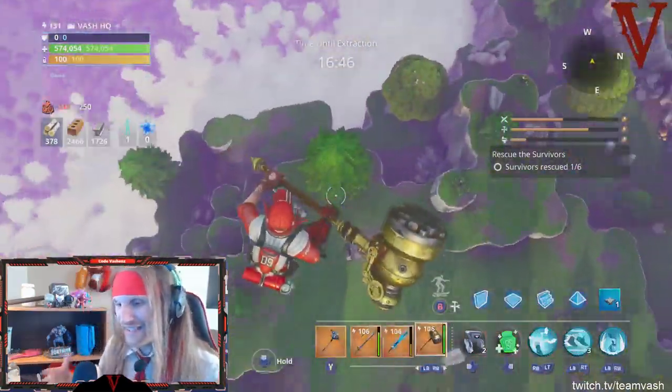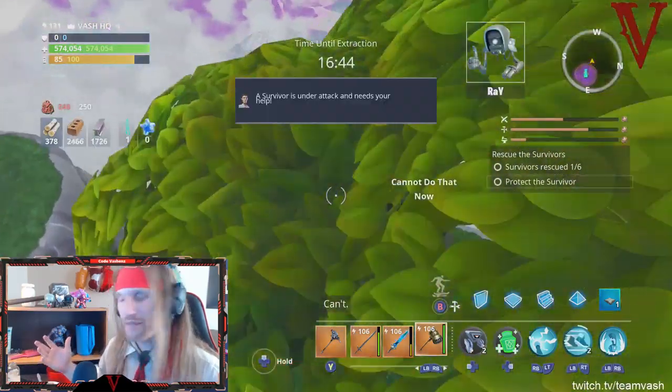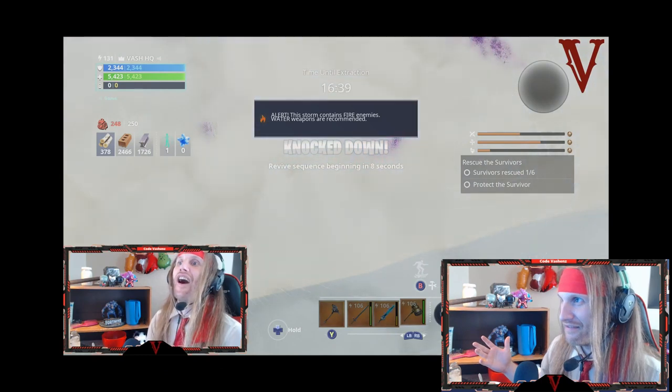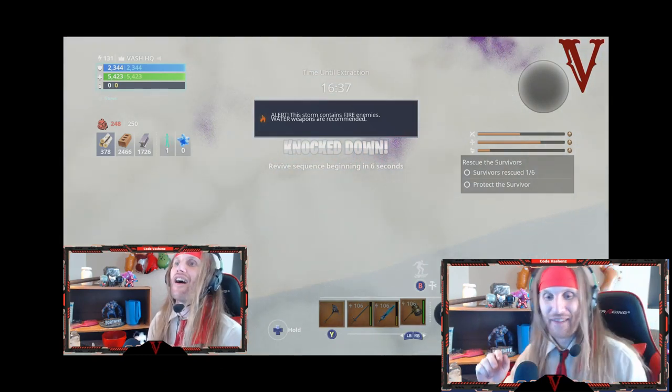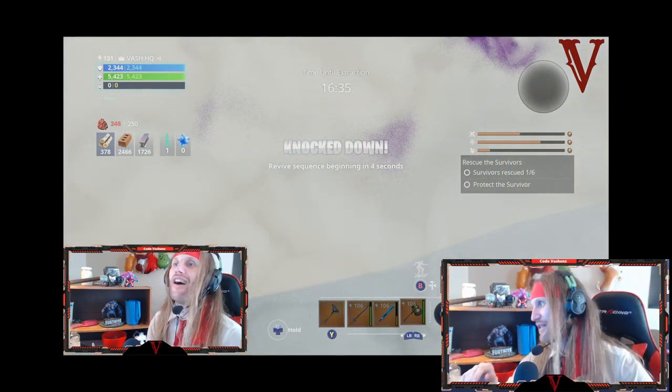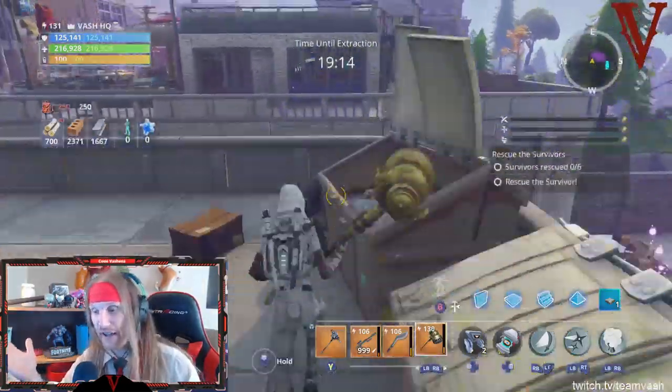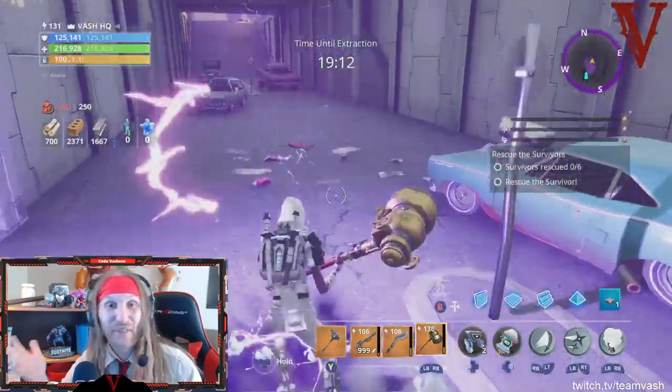Then we're going to go on to the ninja. The ninja is actually the best class in the game for negating fall damage because they simply cannot take fall damage.